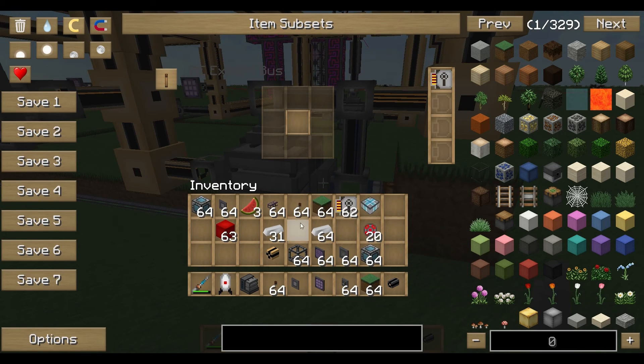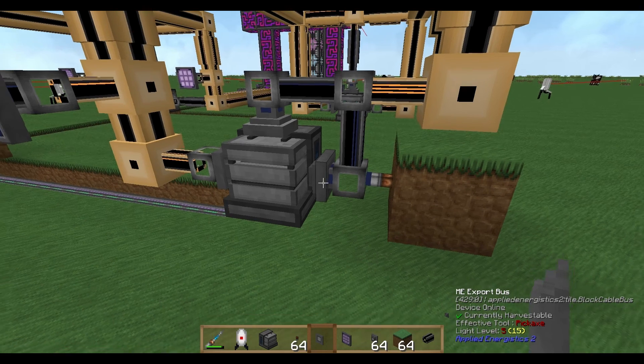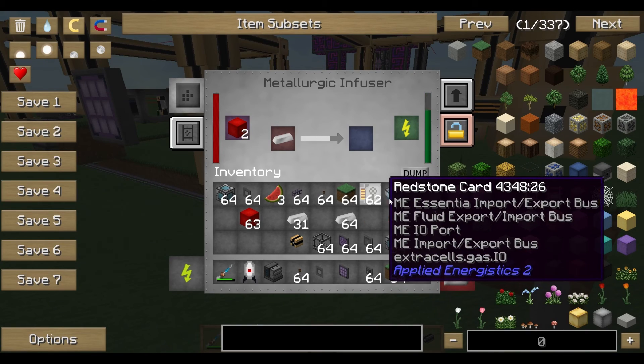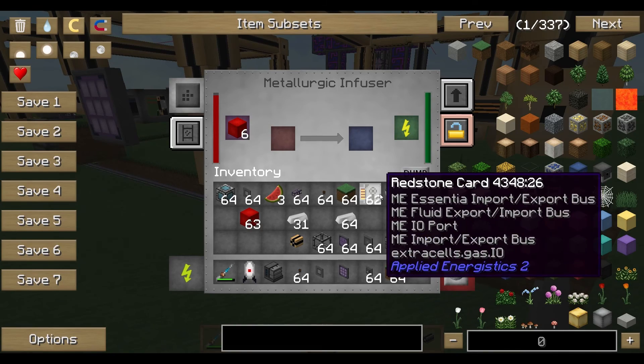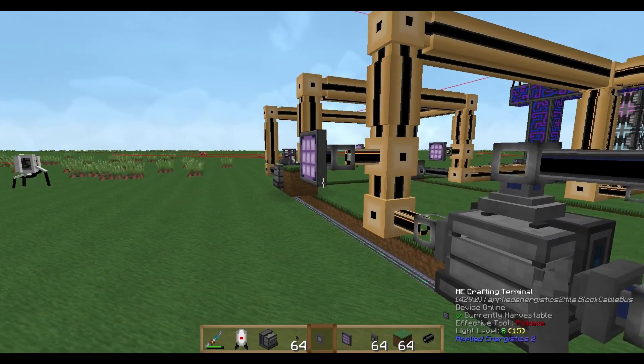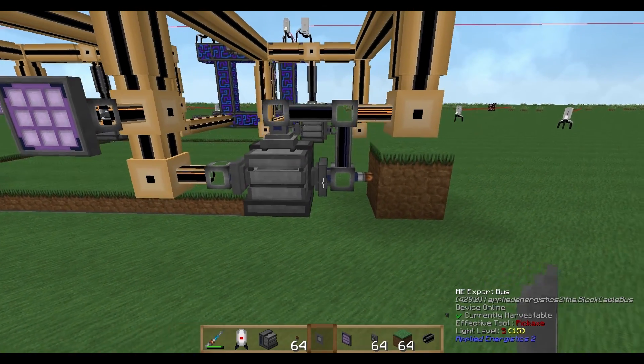The signal will appear once the limit of 300 enriched alloys is reached. So we tell it: export iron until the limit is reached. It will export until we have 300 enriched alloys in our system.